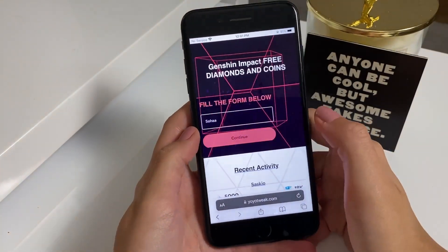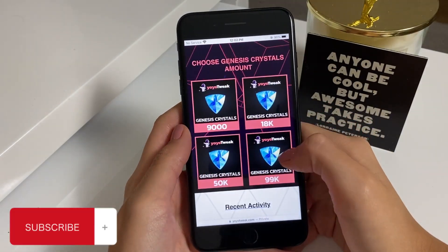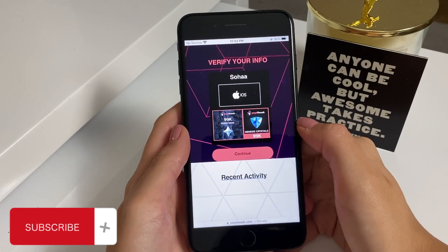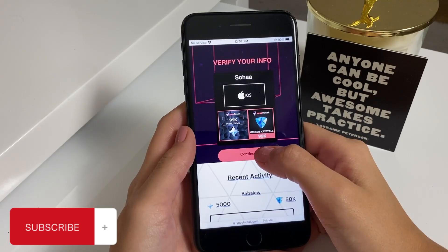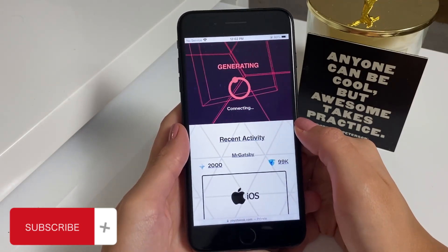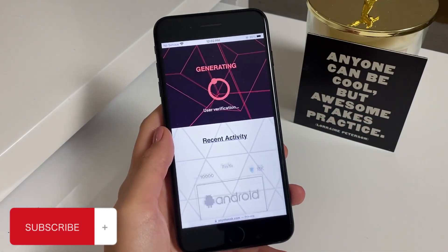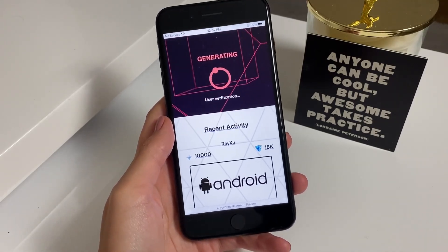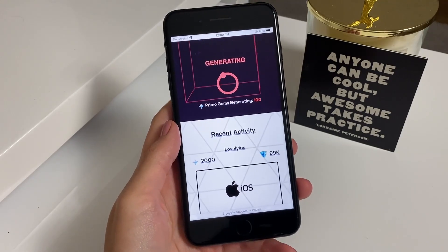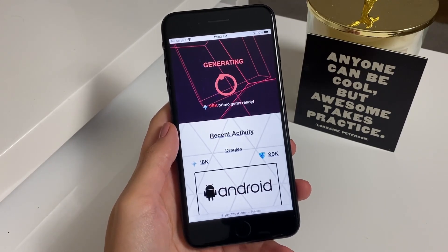Once you're done with that, tap on continue. Then choose the amount of Primogems and Chrono Crystals that you want to get. Once you're done with that, it will ask you to confirm — tap on continue. Then it will start generating and looking for the app on your phone. Once it's done, it will verify your username and start adding in the amount that you wanted.